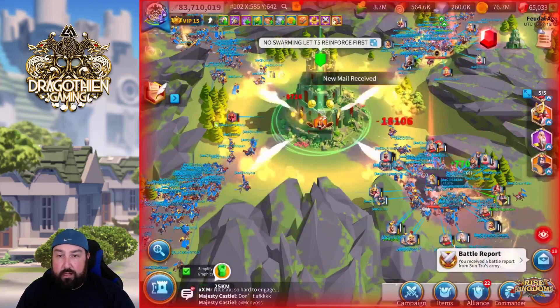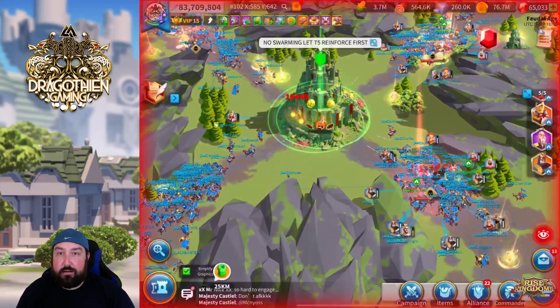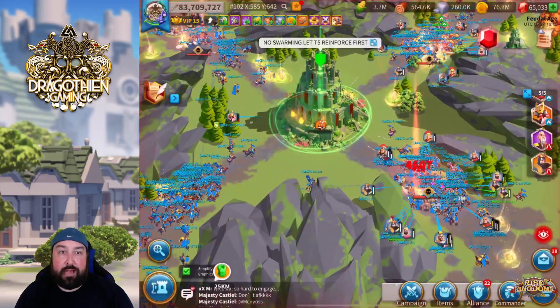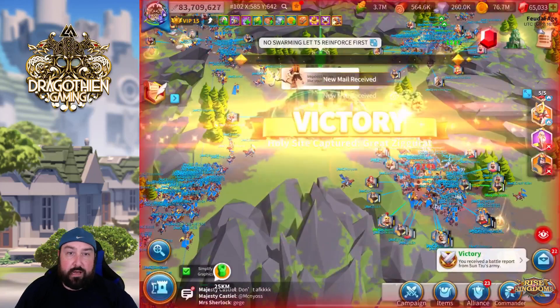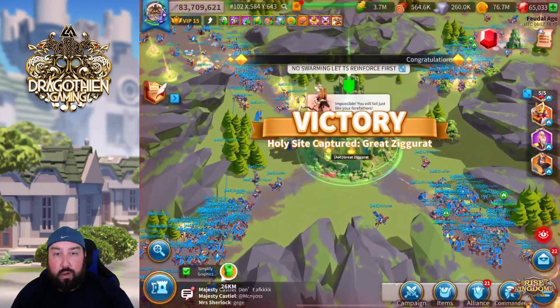I do it again on the bottom right. You'll start seeing me click people instead of Believers. I'm going to go up to the top and make sure I get that one at the top right as well. New fresh one at the top left. And there it is — victory! One shot, one kill, one rally.